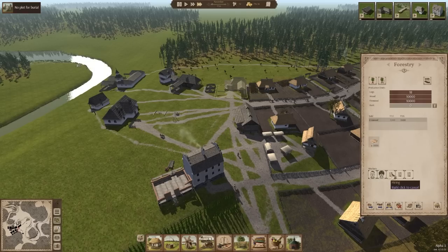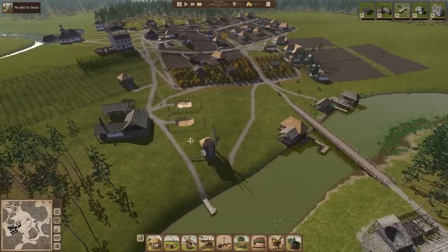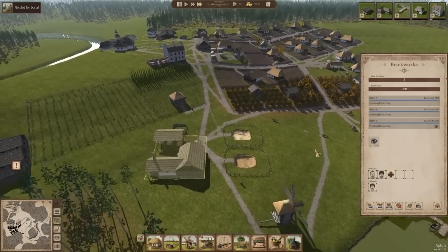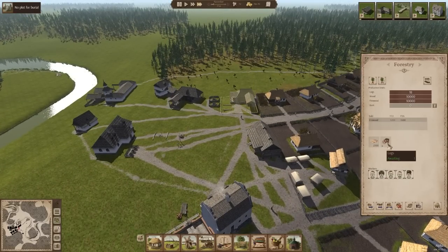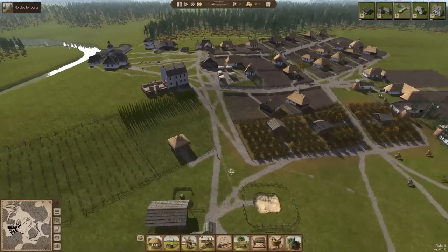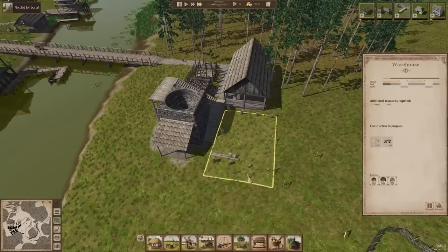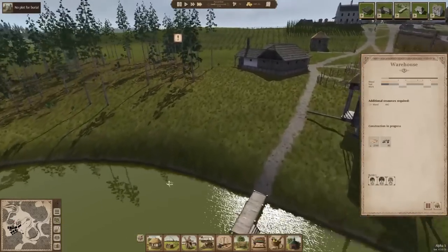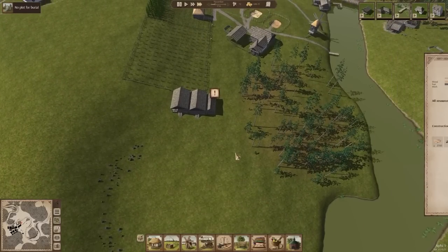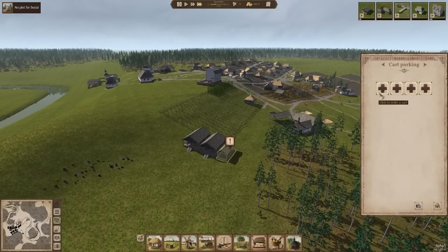We just need a prodigious amount of firewood, or these people are going to be having a real bad time. Yeah, get those logs, get that firewood. We definitely need it. Warehouse is working. We do have a warehouse space up here that we haven't been using — what are we going to store in this? It's probably going to end up being iron cart parking. We need to relocate these three carts over here and then order a fourth.